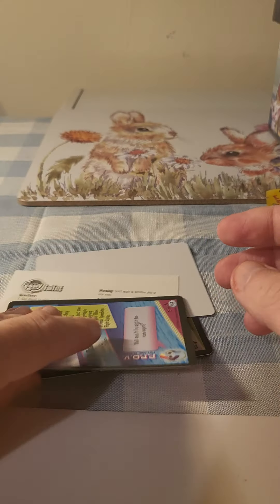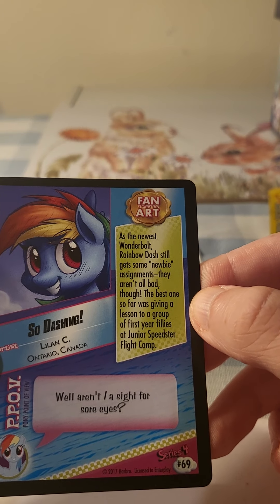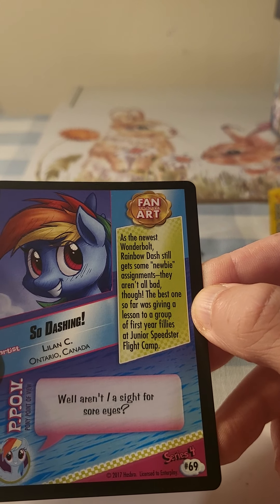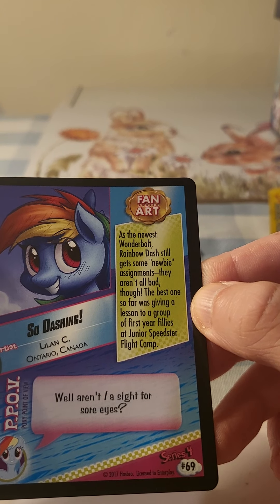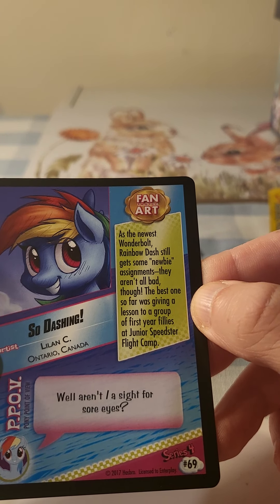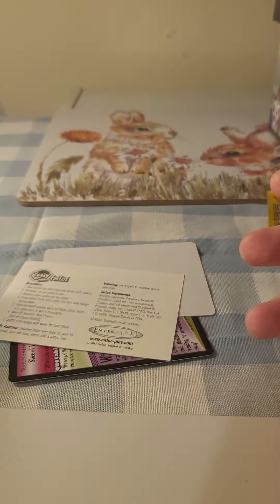As a newest Wonderbolt, Rainbow Dash still gets some newbie assignments, but they aren't bad at all — through the best ones so far. Given the lessons of group for first year fliers at Junior Speedster Flight Camp, well aren't they a sight for sore eyes. Fan art — let's have a look. Oh that's pretty cool, we have to turn it that way. Oh look at him grinning, he looks wonderful!